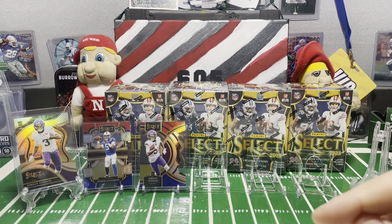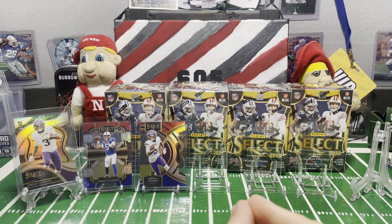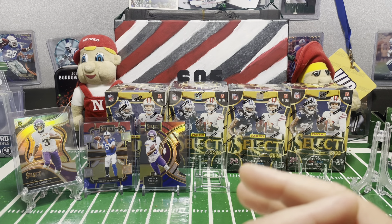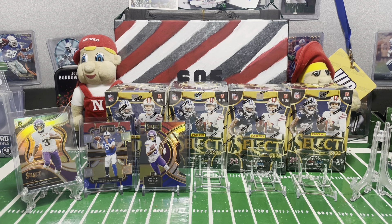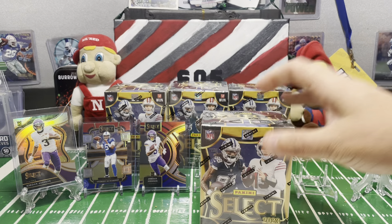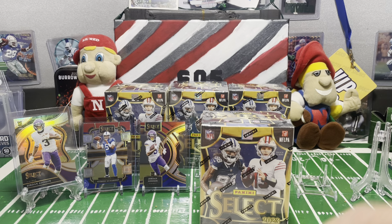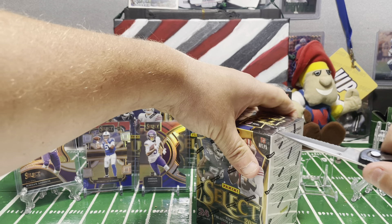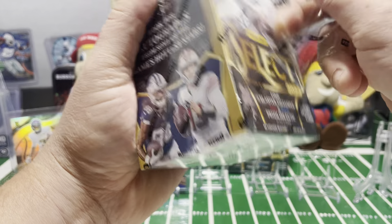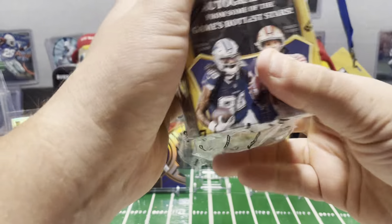Welcome back sports cards fans to day number four of ripping some Select blasters. It's been pretty good so far — day two still killing it with the Anthony Richardson red and blue, the other two boxes showing out with some nice Jordan Addison pulls. Looks like we're collecting the rainbow of Addison. Let's keep it going with our fourth box of Select. Thanks for tuning in; if you missed the other days go back and watch them.